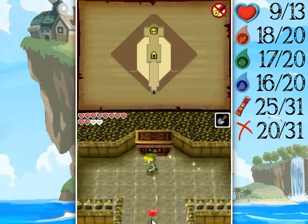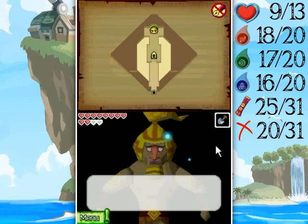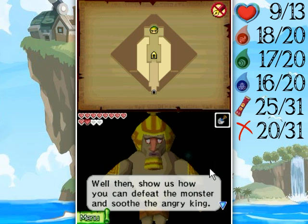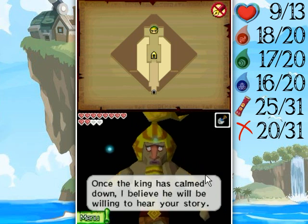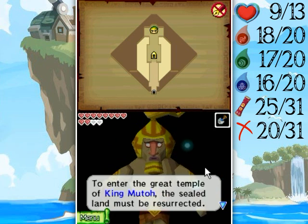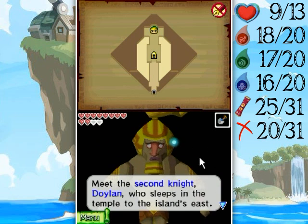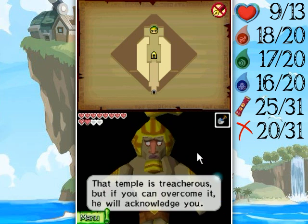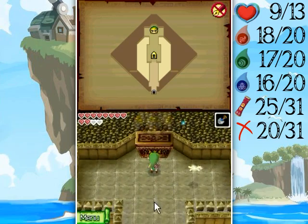Okay, now I've changed my mind — yes I can. 'Well then, show us how you can defeat the monster and soothe the angry king. Once the king has calmed down, I believe he will be willing to hear your story. To enter the great temple of King Muto, the sealed land must be resurrected. Meet the second knight Doylin, who sleeps in the temple to the island's east. That temple is treacherous but if you can overcome it, he will acknowledge you. I will open another path for you.'